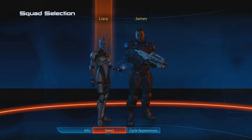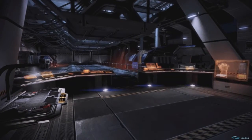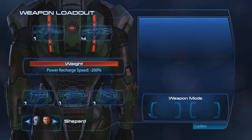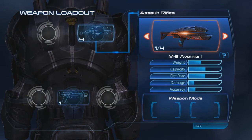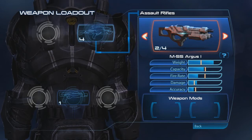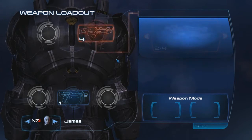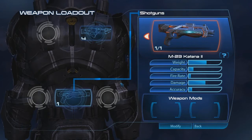I want to test out this new assault rifle. Select. And let's go. I have everything that I want. Let's see about them. Actually I think this does more damage and more weight — he's like a tank. I'll give him this rifle. Do I have any other shotguns? Nope. I can give him nothing.